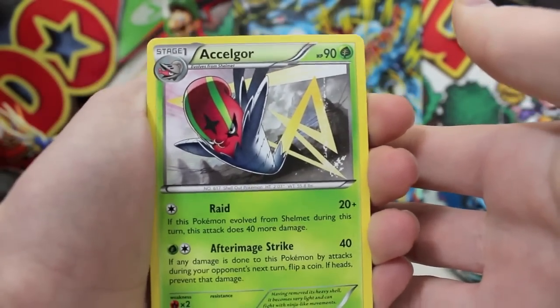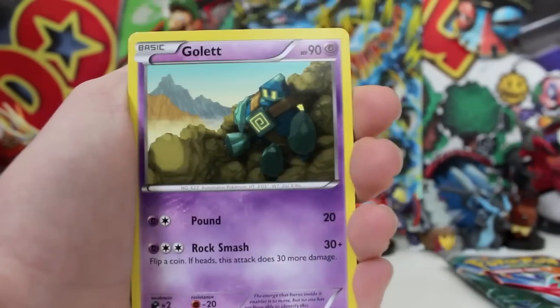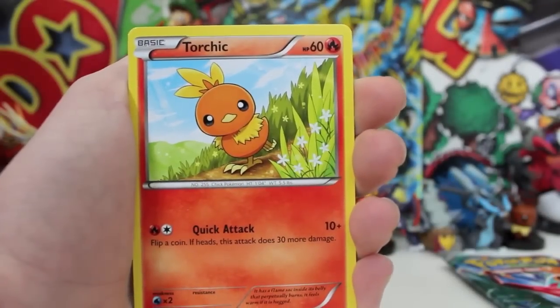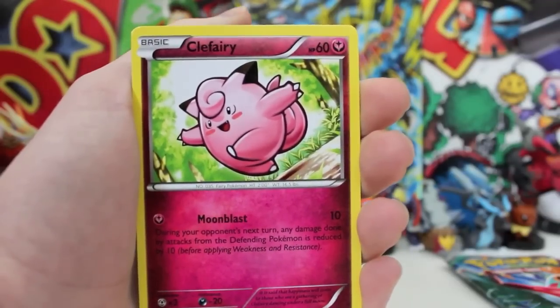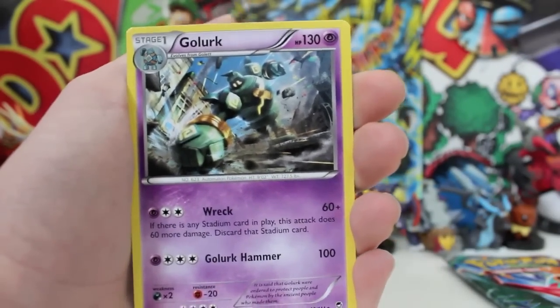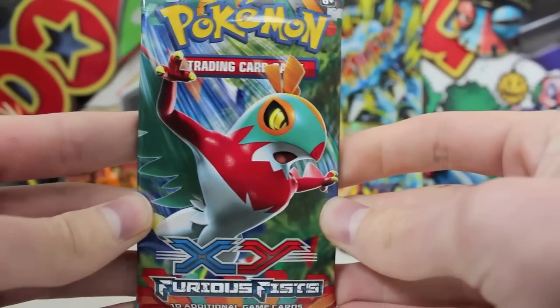So the first card here is an Aipom. I think I remember a lot of these cards from the Japanese set we've already opened. We've got a Mountain Ring. This set is 111 cards. We've got a Hitmonchan, a Golett just contemplating life, Trapinch coming out of his sand hole, and a Minun — he's shocked. We've got a Torchic as well. A Clefairy with awesome artwork. We've got a Reverse Leafeon. I love the Eeveelutions. And our regular rare is a Golett smashing the ground. That is a reprint from the old Japanese set.